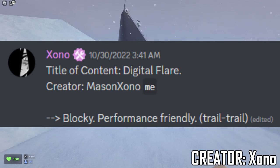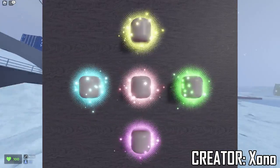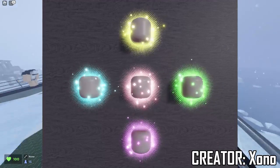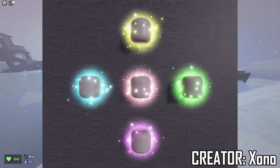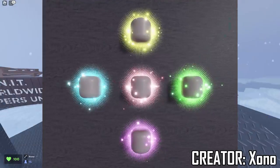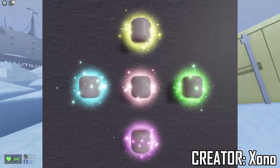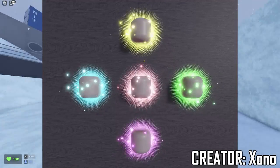This next one is by Zono or Xono. The title is called Digital Flare and it's for Blocky — it says it's performance friendly and it has a trail. The reason I like this unusual so much is that the sparkle effect is already in the game, but they went ahead and made their own shiny sparkles in blocky form and recolored them to neon textures matching the color of the whole unusual. For the blue one, it has blue neon sparkles with a shiny effect. I think that looks super dope — the unusual aura around it as well. This looks really trippy and I love unusuals like that. I would definitely purchase this type of unusual. This is definitely an A tier unusual — I love this one so much.